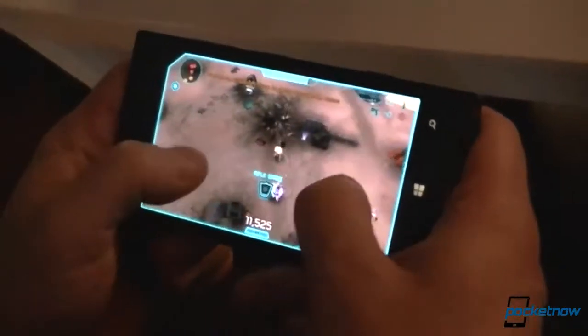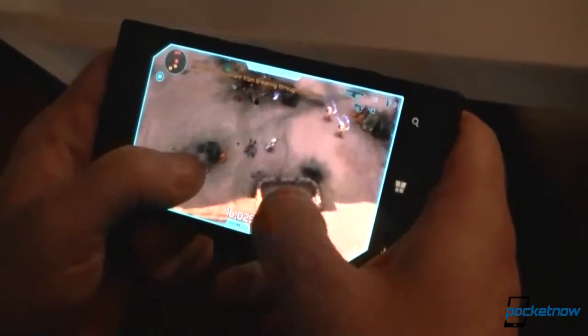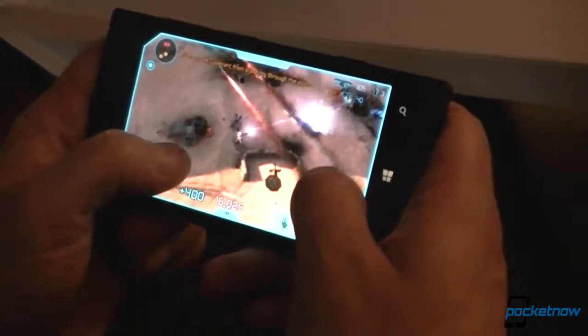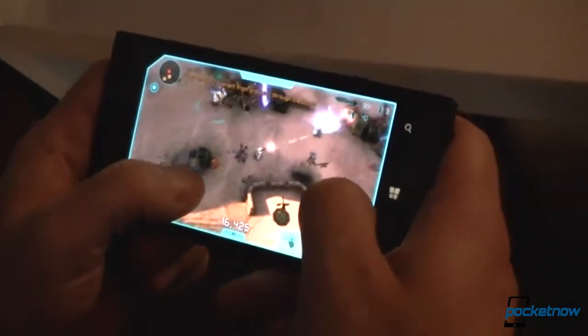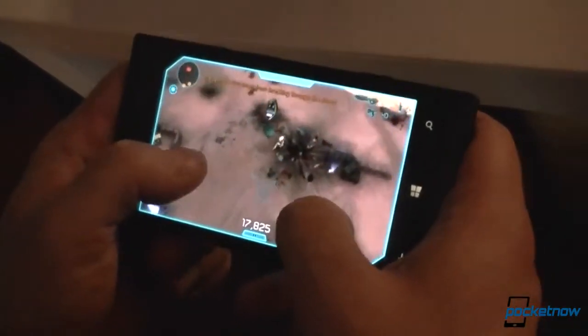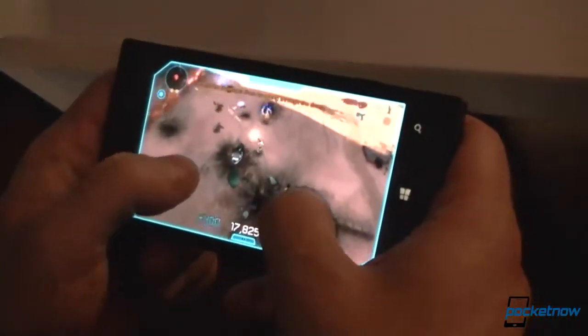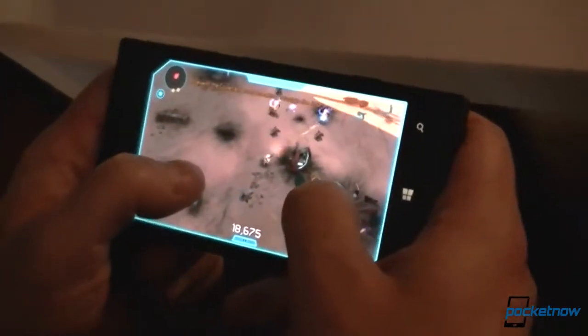We've had a lot of fun putting it together and tying it into the story with Halo 4. There are some interesting unlockables — if you have a Spartan in Halo 4, you'll be able to unlock some bits and pieces for your Spartan here. The achievements in this game will actually let you unlock things in Halo 4, and it comes with a full suite of achievements so you can keep working on your gamerscore.